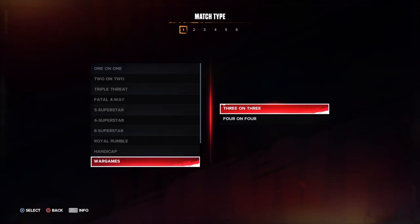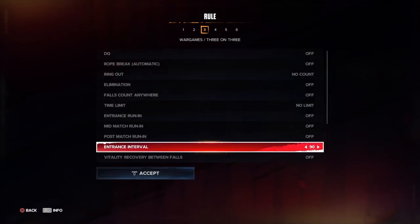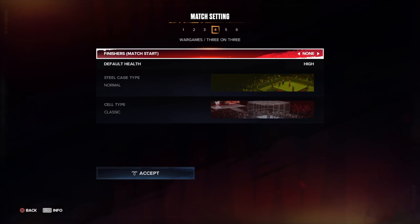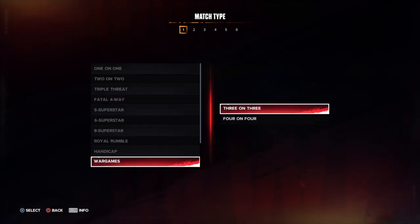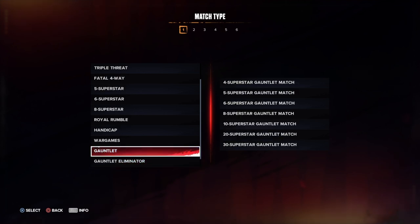War Games has 4v4 and 3v3 variants. Not much customization — you can force your opponent out of war games, set entrance intervals, health, and weapon wheel, but you can't add a ladder inside. The war games match itself is pretty generic to begin with, and putting a ladder in would require some real creativity from 2K.